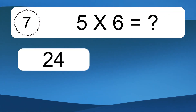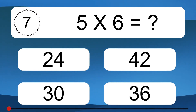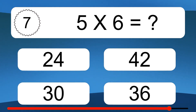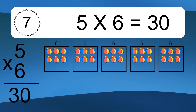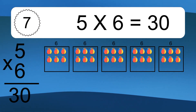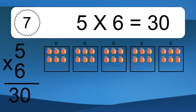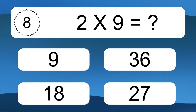5 times 6 equals what? 5 times 6 equals 30. We have 5 boxes, and each box has 6 colorful balls inside. If you count all the balls in all the boxes together, you will have 5 times 6 balls. This equals 30 balls.